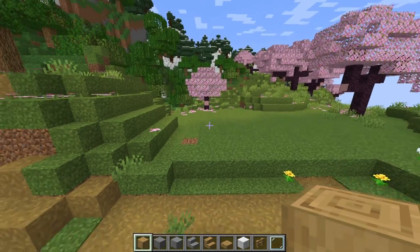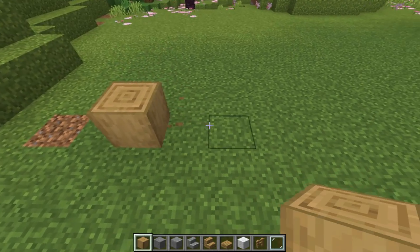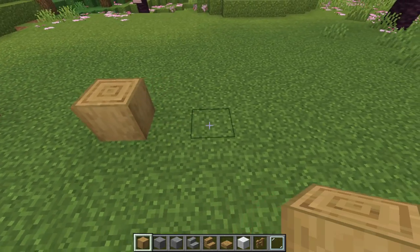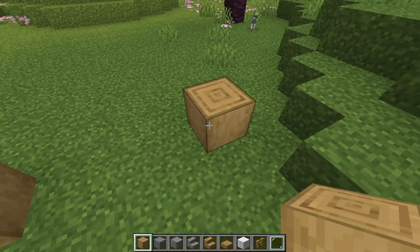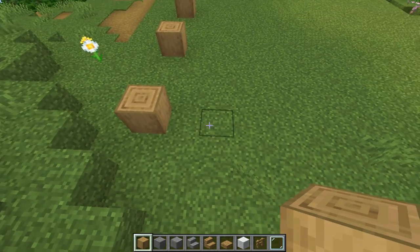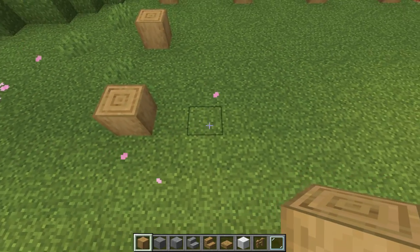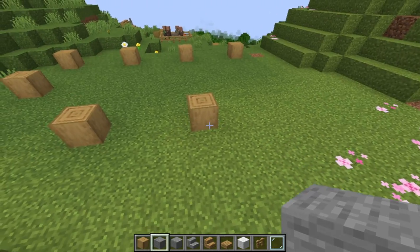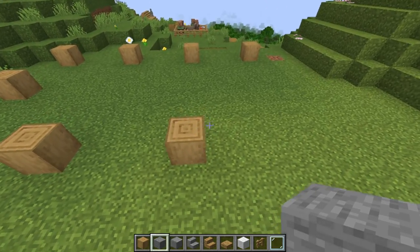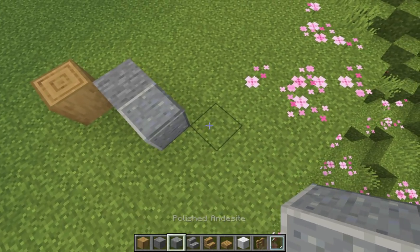The first step is to place a stripped oak log — that's going to be the corner of your house. Go three out and place another log, another three out and place another log, another three out and place another log. Turn 90 degrees, go three out, place a log, and repeat that process. Turn 90 degrees again, place two more logs. Off the last log, place a stone block and then three polished andesite blocks diagonal from each other.